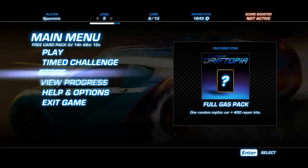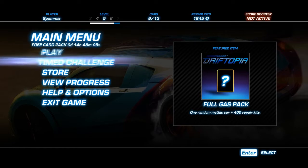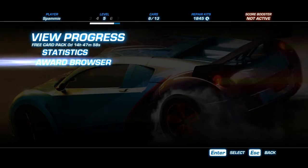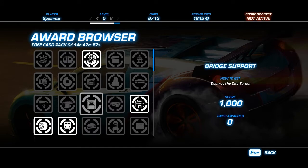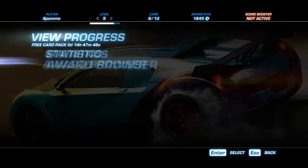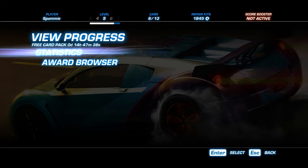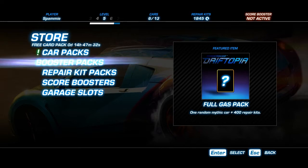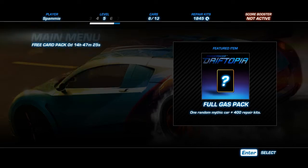This game follows up pretty well in the steps of those games, more in the Ridge Racer style though. As you can see in the main menu, you have a few things here — from help and options to a progress system where you can see what you did in the game. There's the world browser where at the end of a race you can see all the awards you earn by doing crazy stuff. In the store you can see car packs, booster packs, repair kit packs, and score boosters — which is kind of XP in the game — and garage slots so you can have more cars.